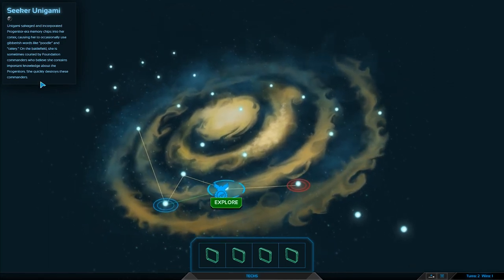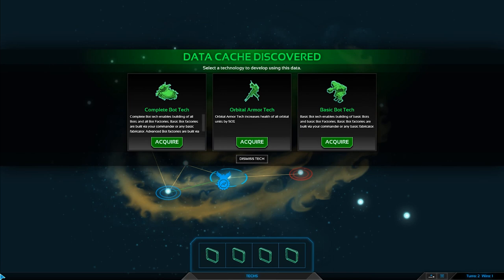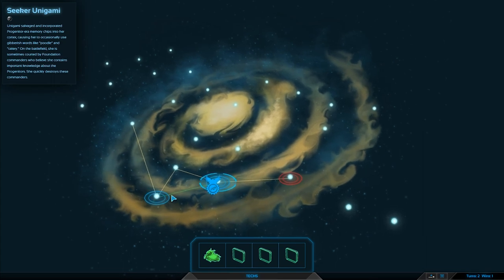Now we get to explore. Let's read the flavor text: Unigami Salvage Incorporated — progenitor era memory chips used in her cortex, causing her to occasionally use gibberish words like 'poodle' and 'celery' on the battlefield. She is sometimes caught by Foundation commanders who believe she contains important knowledge about the progenitors. She quickly destroys those commanders. So that was the girl we just took out.